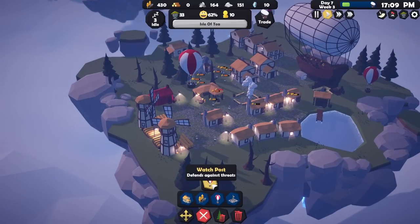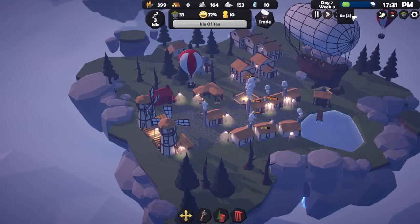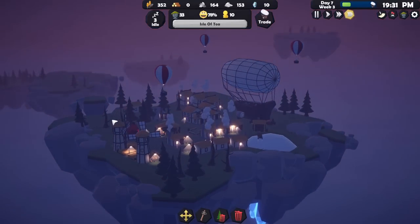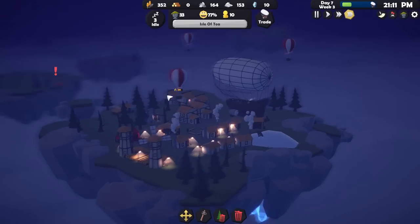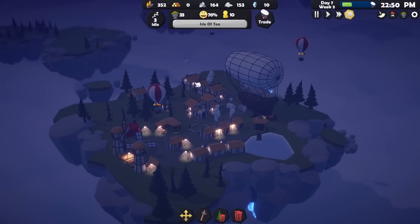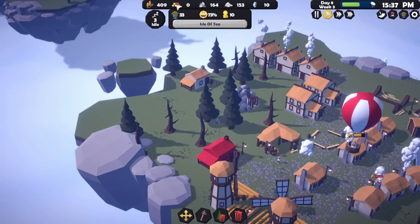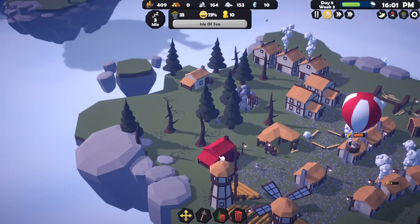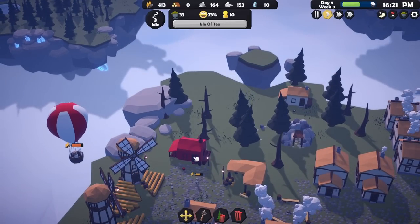Have we got enough wood to build the third defense balloon yet? 30 needed — no, not quite, and now it's nighttime. Move time on nice and quickly. Now we've got three mighty defense balloons! All we need is a fourth one over here and I feel like our starting island will be quite safe. There they come — and they're being shot at by the defense balloons! Take that, nefarious little red flying dragon thingamajigs.